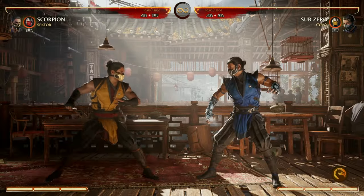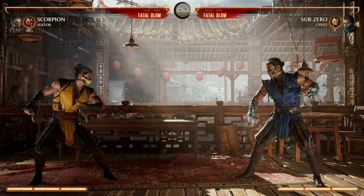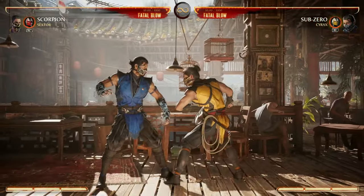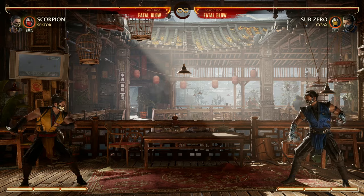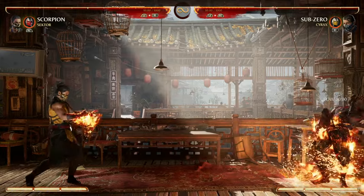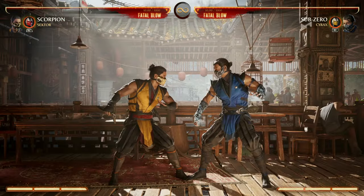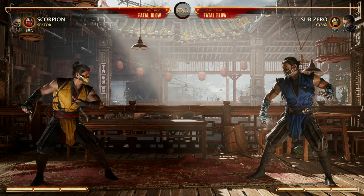When it comes to basic strategies, Scorpion is more of an in-your-face character — you do not want to let up on the pressure. If they try to stay away, get them with the spear into a combo. If they really want to stay away, teleport to them, but don't abuse it since it's not super safe; enhance it to make it safe. Use back-forward-forward to track your opponent — it's a low, full screen, and if they block it enhanced, they're still taking damage. Scorpion is the king of fun combos and insane pressure.